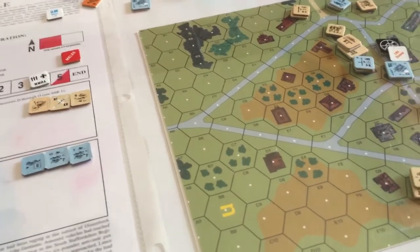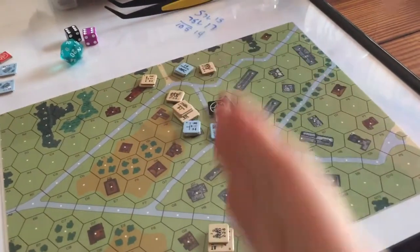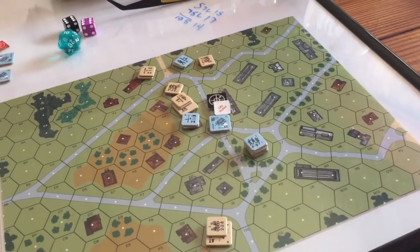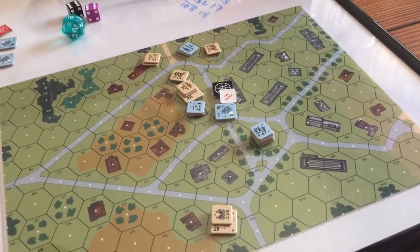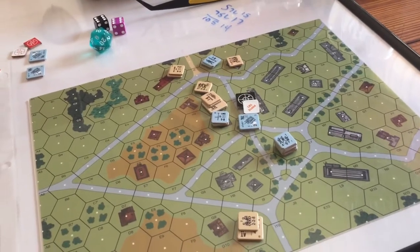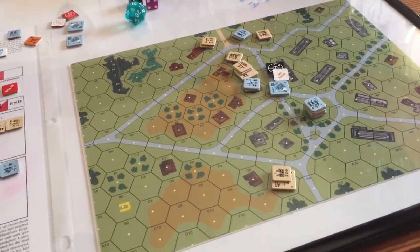This is a five-turn, four-and-a-half-turn game. The Germans are trying to go from here to here. The British are holding them off with two AT guns, one Piat, and a bunch of machine guns. The Germans have three or four machine guns, a couple of squads of varying sizes, and three Stugs, two of which don't have machine guns but are disabled.